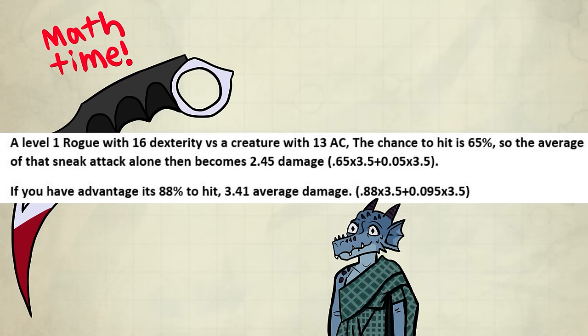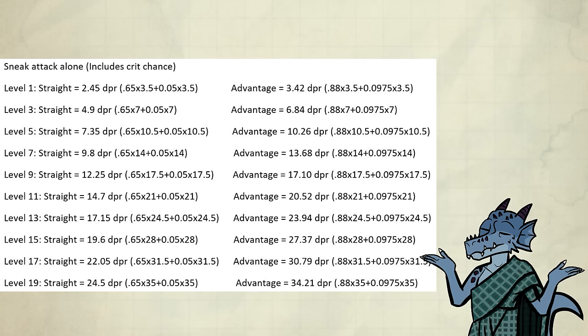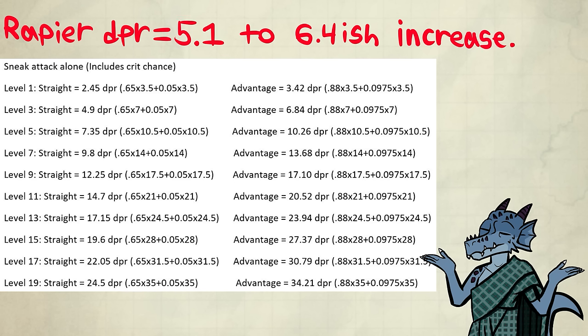You do good damage at level 1, by the way. Now for everything — I didn't include the weapon, so that's why it looks so low. Take this with a grain of salt; it's slightly higher, not much. The math doesn't change much if you use something like a rapier. I'd expect like a 5.1 to 6.4-ish DPR increase.